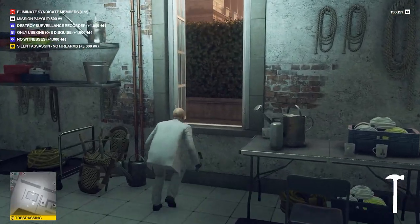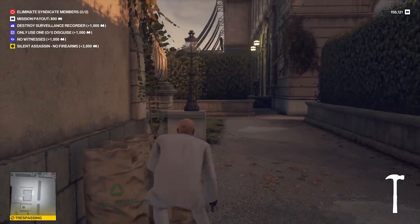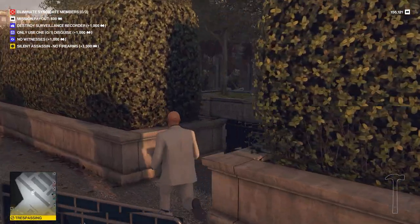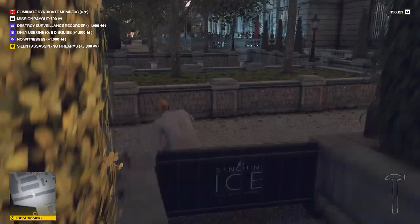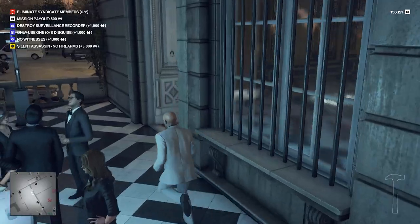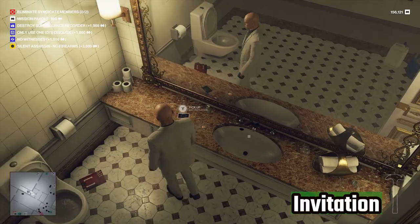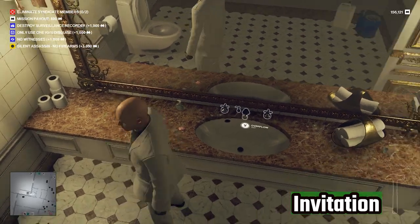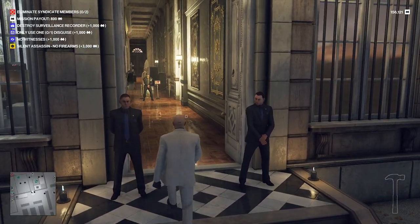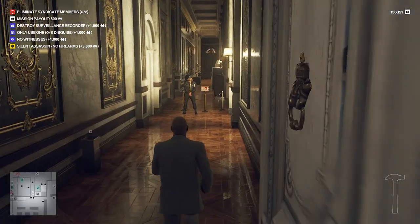Our next goal is to go and get that invitation in the main building and get upstairs. Once you come out of the shed, make your way to the main building through this middle hedge. Remember these two guys — you're going to come back here with your invitation to get into the party. Go to the same bathroom, grab the invitation, and go back to those two guys.